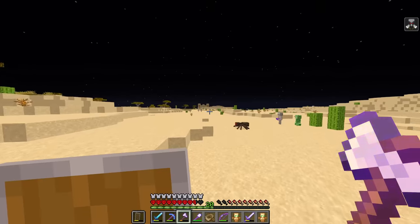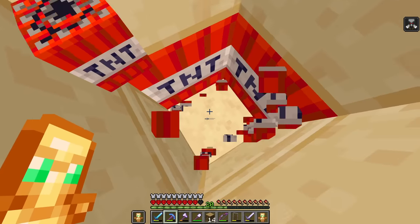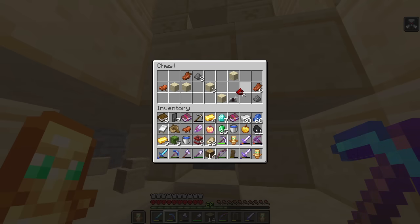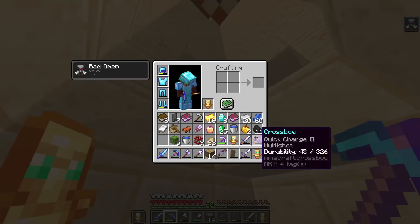A temple right in front of me - drop down and break all of those. Flash protection, a gapple - I'll take that. Another gapple and more gold. That was actually a really good temple!